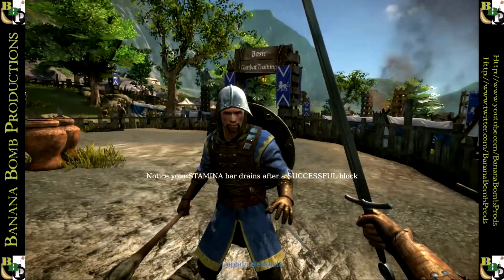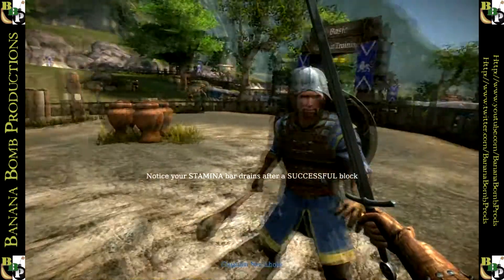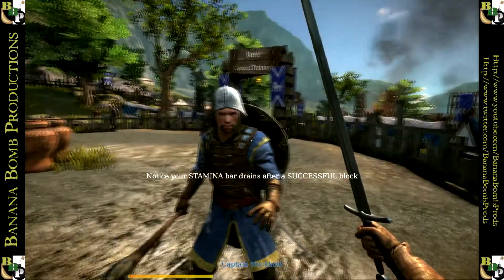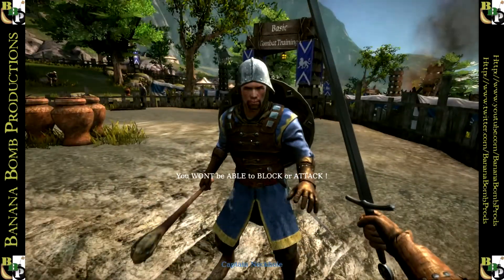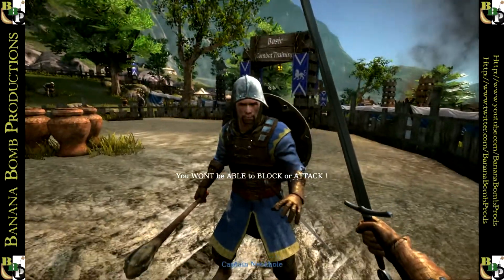Good, there you go. Notice your stamina bar drains after a successful block. If you run out — stamina bar? Oh, that yellow thing at the bottom. You'll be unable to block or attack.